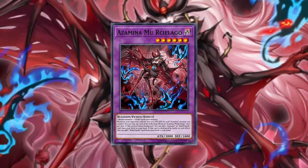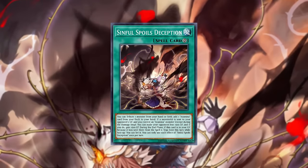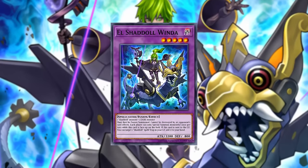We can now harness the power of Blazing Cartesia, the Azamina fusions, and the Sinful Spoils cards to create a board that starts with Azamina, continues with the Branded bosses, and finishes with the most infamous Shadal monster ever. This is the true power of fusion summoning.